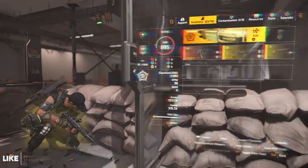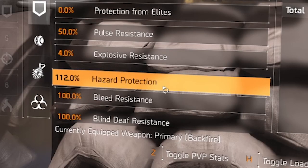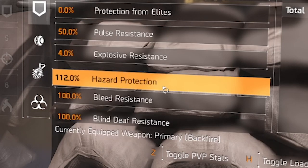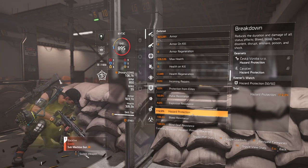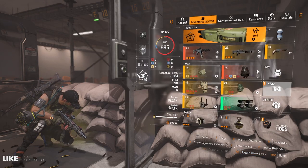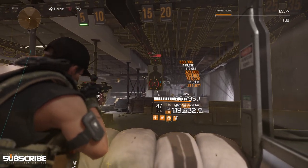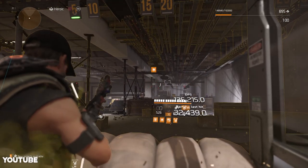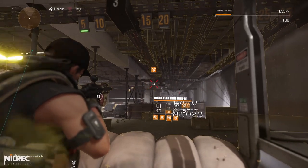Once we get hit, I'm going to show you the hazard protection we have — right now it is 112 percent. In my previous video I noted you only need 93 or 94 percent hazard protection not to get bleed from Backfire, but we have 112 so that's very safe. Shooting this training dummy, after we reload we shouldn't be taking any damage. The damage is pretty high once it's fully buffed together with Obliterate.